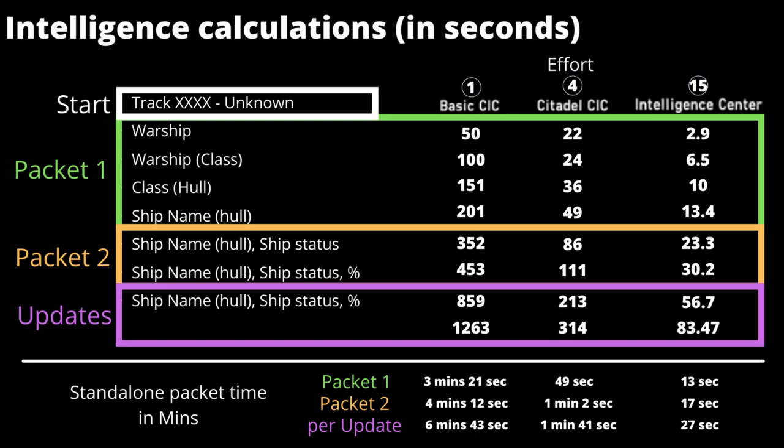For those who don't want to do the maths and convert back to minutes, there's a summary at the bottom of the page showing standalone packet time in minutes, not cumulative. Packet 1 takes 3 minutes and 21 seconds to fully complete its analysis. Packet 2 takes 4 minutes and 12 seconds, which makes sense as there is 50 more effort to work through. Each subsequent update of 400 effort takes 6 minutes and 43 seconds, so to fully analyse a ship before an update takes roughly 7 and a half minutes.